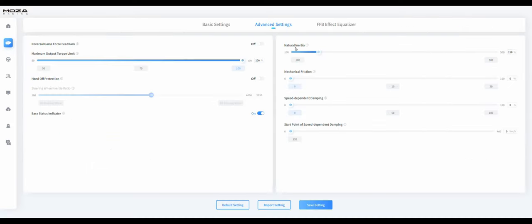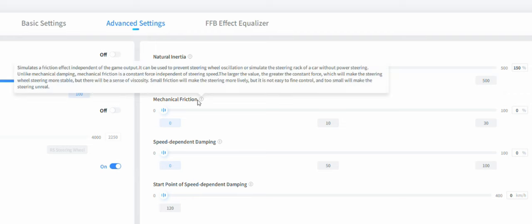On the right-hand side we have 'Natural Inertia,' which increases the weight of the steering wheel to match the feel of a real racing car — the maximum weight can be set to five times. It's a compensation function for mechanical damping and friction. Natural inertia makes the wheel more stable but can feel sticky; too little makes it unreal. I have mine set to 150%.